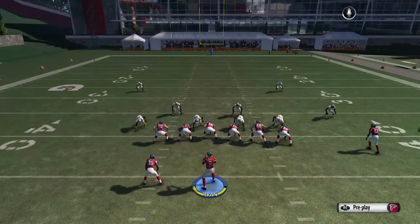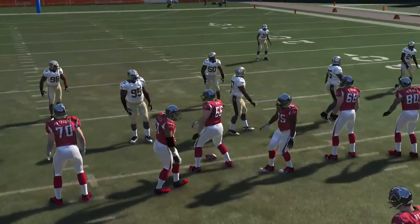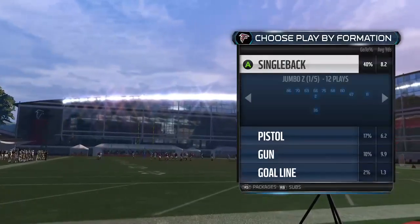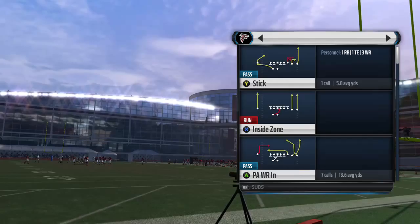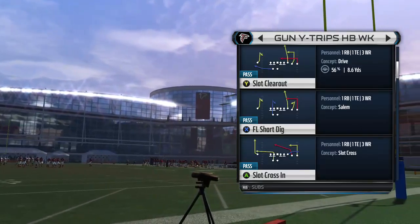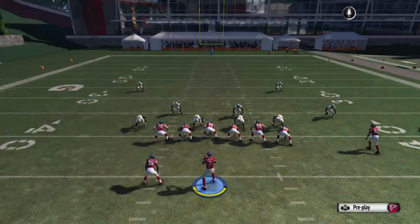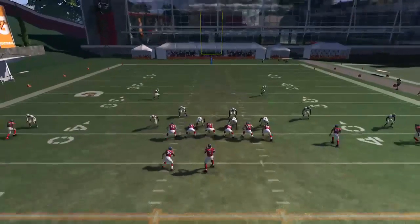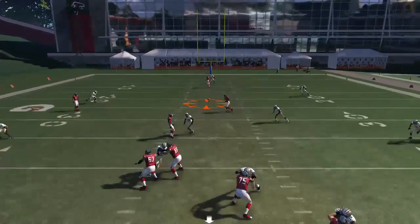The next play is called the FL Short Dig, and you're going to run this as is. You're going to throw it to Jones as he makes his break inside, right in the middle.